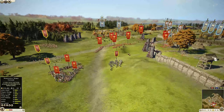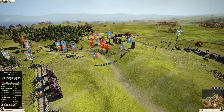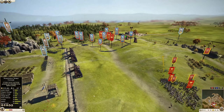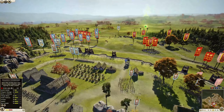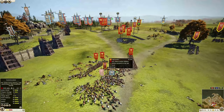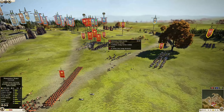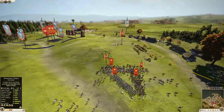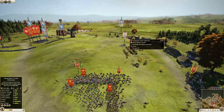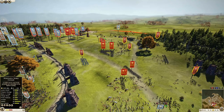An armored camel spearman unit charges in. Rome's ranged units — Cretan archers and Rhodian slingers — do appear to have survived. The desert heavy lancers have 235 kills for that unit, breaking another unit of Roman legionnaires. Another Nabatian noble cavalry unit has 82 kills. The armored camel spearmen only have 19 kills — they're just heavy melee infantry.